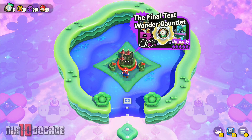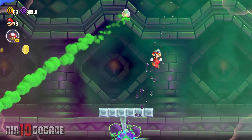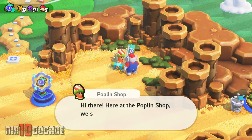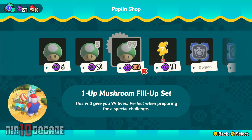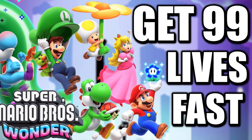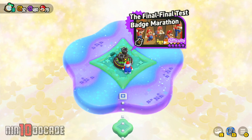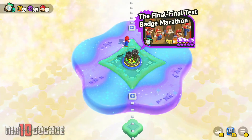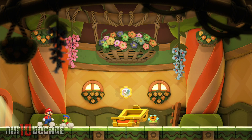Unlock the Final Test: Wonder Gauntlet with 16 Special World Wonder Seeds and successfully go through it. Once you've hit all the mentioned requirements, you open up the path to play the Final Final Test: Badge Marathon level. Before heading to this course, I highly suggest you stock up on lives — you can easily purchase 99 lives by visiting any Poplin Store. This option is only available once you first beat Bowser. This will be the most difficult level you'll play in the entire game. It will put your skills, determination, and wit to the test. Once you successfully clear the Final Final Test, it is only then you'll officially unlock the Sound Off Badge.